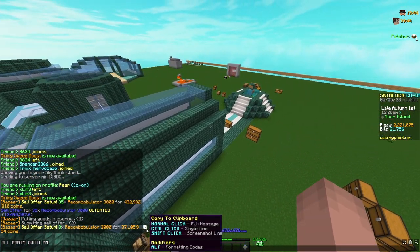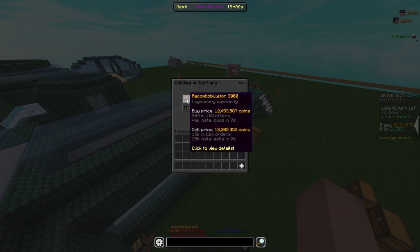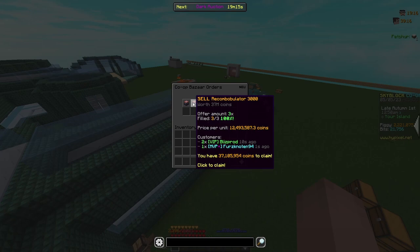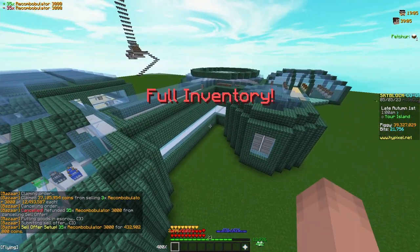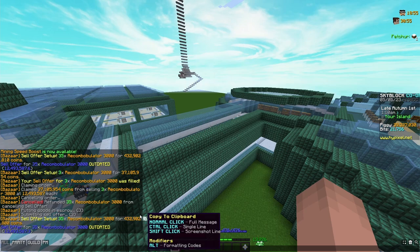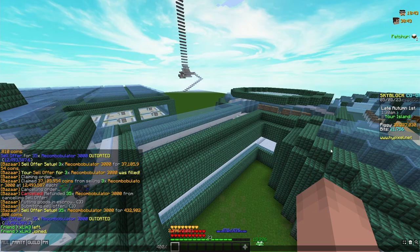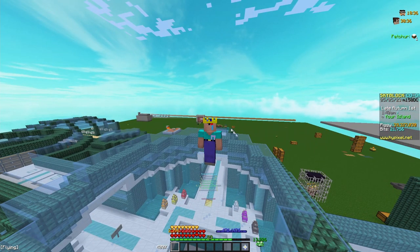I don't know if these are actually going to sell inside of a sell offer — a lot of people are trying to buy Recombobulators in a buy order because it's a little bit cheaper, and there's just so much buying at 12.5 million coins. However, I did just get three of my Recombobulators to fill almost immediately. I'll put the 35 back up and hopefully get them to sell in a sell offer. If I can't get them all to sell I'll just sell them instantly, because I still make about 5 million coins per Recombobulator. So if I make 432 million coins plus the 39 million I have in my purse right now, we're going to be over 470 million coins — I've pretty much almost doubled my coins since last episode.